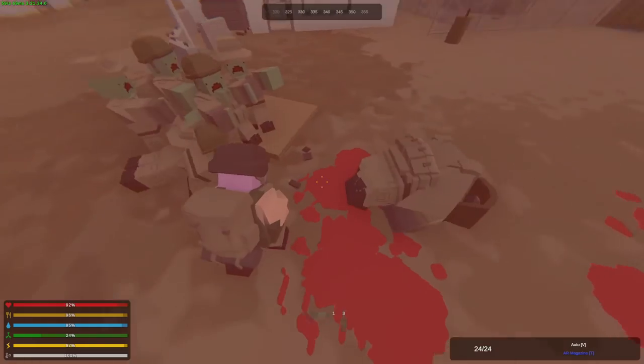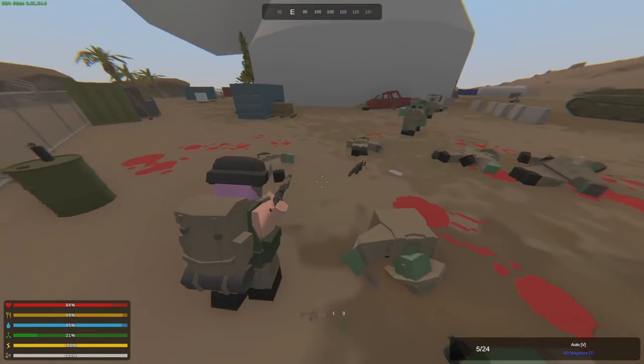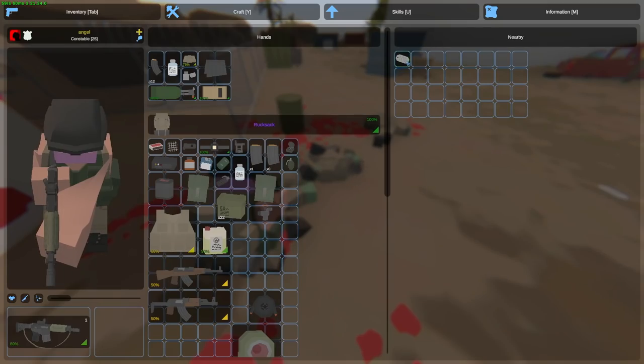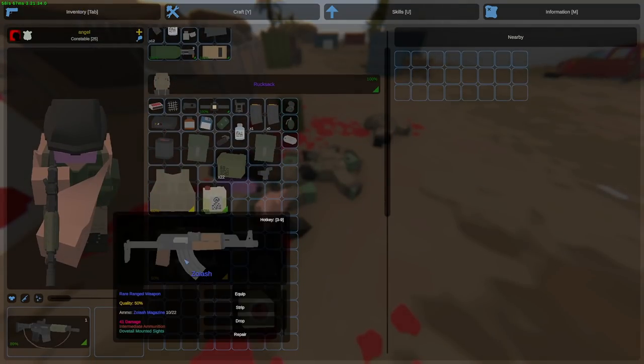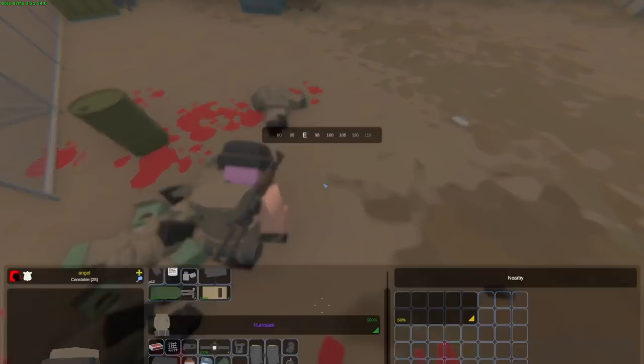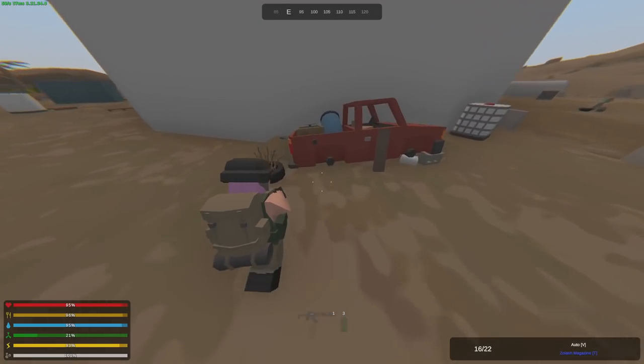Let's take the ammo box. We got a Zolash — actually two Zolashes. That's really good. Note that this server has decay, so it might be a bit hard. We're gonna pick up the dog tags as well — those can be really important. There's a Rosved over there, but we can drop that. We got an RPG part and a compass. Alright, let's go for the first key card now.